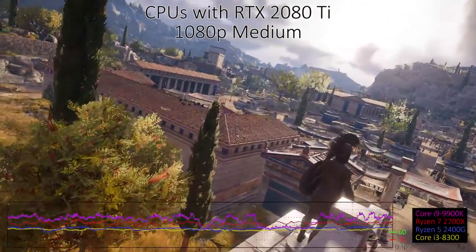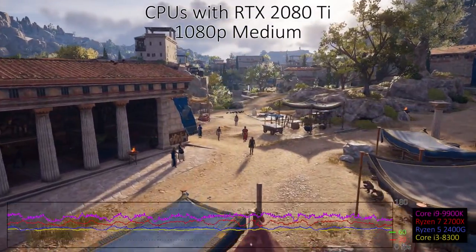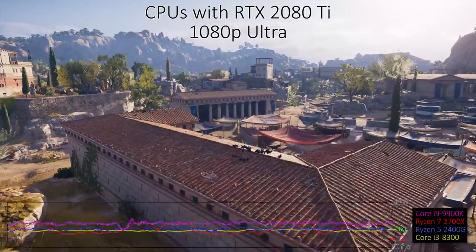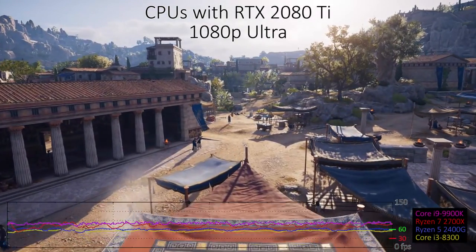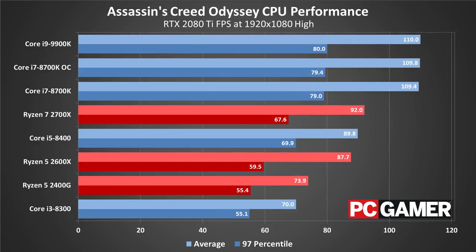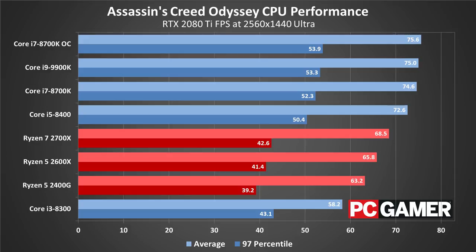For CPU testing, to emphasize the difference between the various processors, I'm running a GeForce RTX 2080 Ti — a $1,200 graphics card minimum. The card alone costs as much as a decent mid-range PC, but I wanted to see how much of a difference the CPU can make. If you're wondering if the CPU matters that much with a more modest graphics card like a GTX 1060, just pretend the 4K Ultra chart says 1080p Very High and the results would be similar. At 1080p you'd basically need a Core i7-8700K, 9700K, or i9-9900K to max out performance with the 2080 Ti. At 1440p the fastest Ryzen CPUs are still a bit slower than the i5-8400, while 4K as usual is the great CPU equalizer.